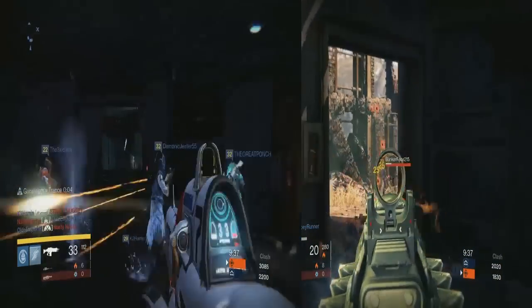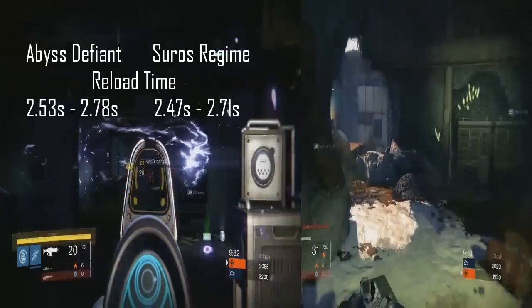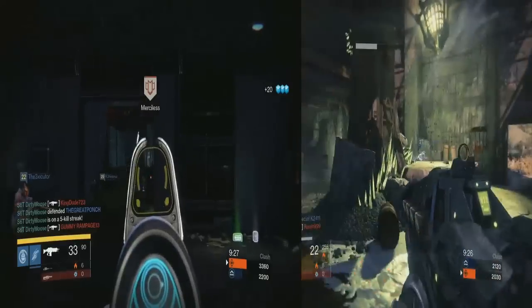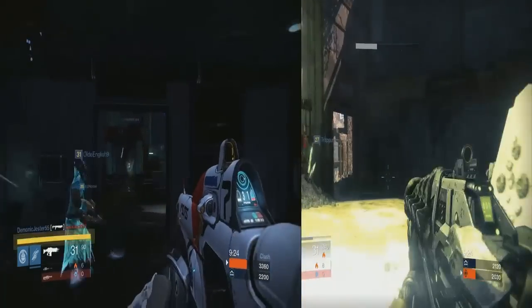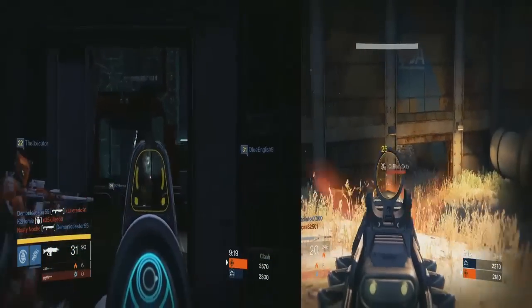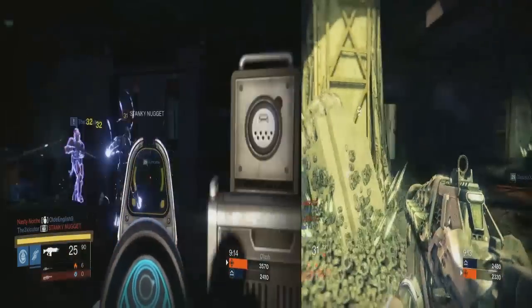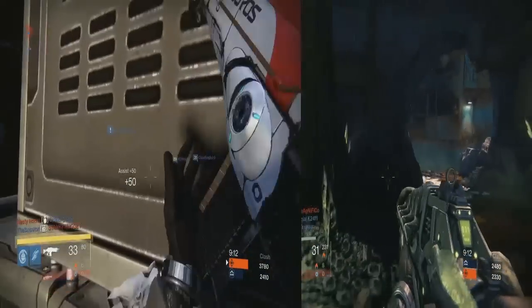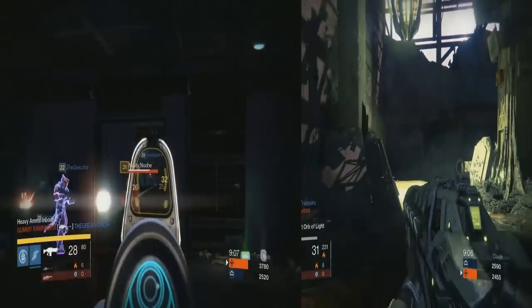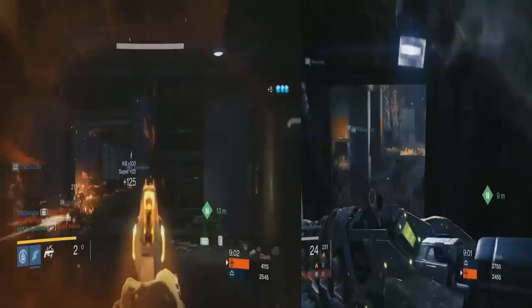The other stats aren't that far off either — shots to kill are fair and reload times are relatively close, as well as ADS time. And I know some of you are thinking, well Suros is of course a better weapon because it's an exotic. And you're right — exotics should be better than legendaries, otherwise what's the point? What I'm doing here is giving you the information to make a better decision on your loadouts. The struggle to equip the best exotic in your loadout is very much real. Hopefully with this information you can sit back and say, well Abyss can compete with Suros statistically, so I can now equip Gjallarhorn or Thunderlord or whatever other exotic you want in your loadout.